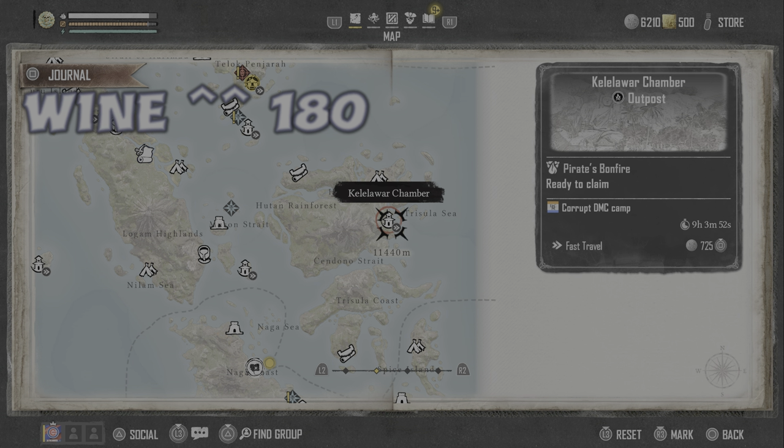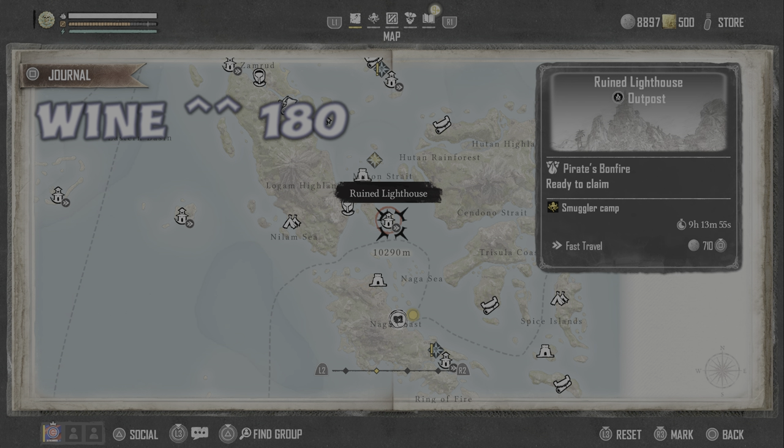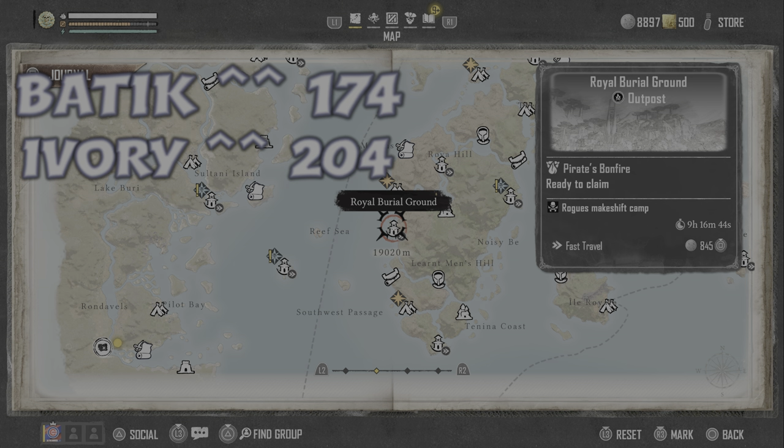Wine goes for 180 at Keek of Our Chamber. I can't remember exactly where he was, but you just run around and you can probably find him. Wine at the Ruined Lighthouse — I wasn't able to confirm that one.